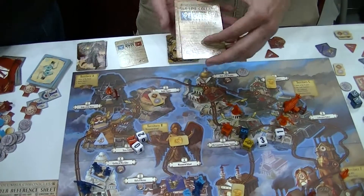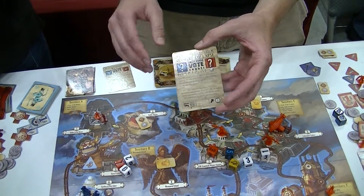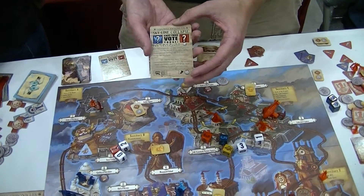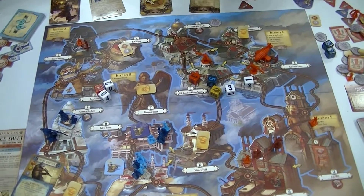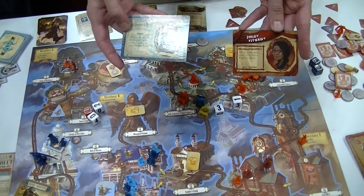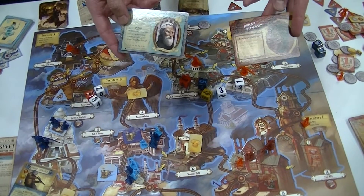There are also vote cards that influence the game and do different things depending on which faction you're on. There are also captain cards, which each faction has, and they give a global benefit to your whole team. You can have multiple choices of them as well.